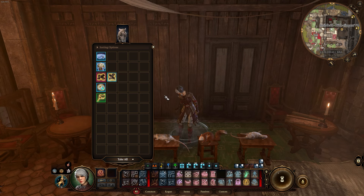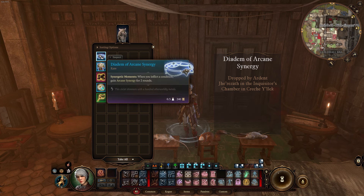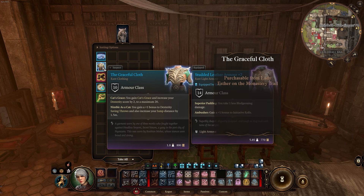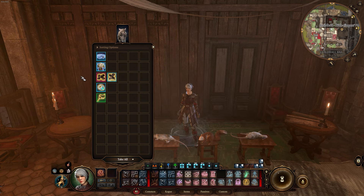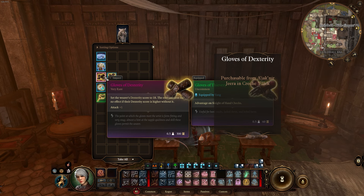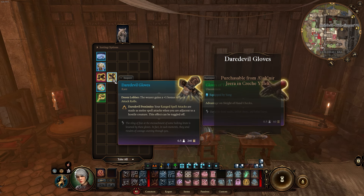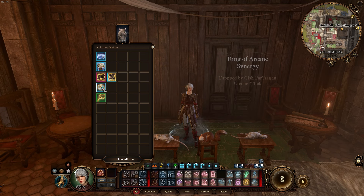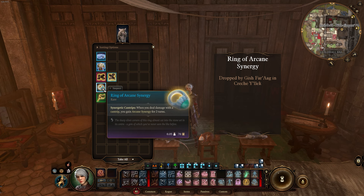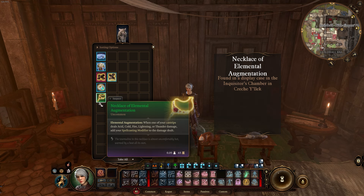Moving on to Act 1.5, also known as the Mountain Pass. The Diadem of Arcane Synergy can let us add some extra damage to our attacks. The Greaseful Cloth gives us advantage on Dexterity checks and increases our Dex by 2 at the cost of some AC. The Gloves of Dexterity can be quite good by allowing us to respec our Dex points elsewhere, such as into our Constitution or Intelligence. Alternatively, the Daredevil Gloves can be good for making certain spells less likely to miss if we have to cast them in melee range. The Ring of Arcane Synergy, similar to the Diadem, can give us some extra damage. And finally, the Necklace of Elemental Augmentation can be good if we choose to take an Elemental Damage Cantrip.